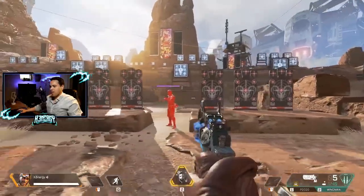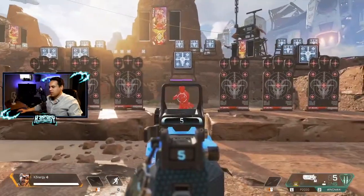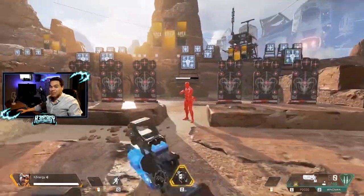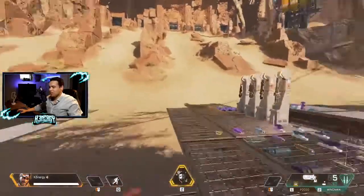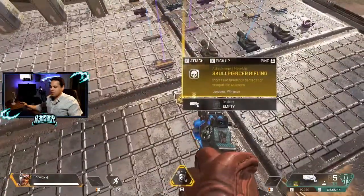So right now we have the dummy here and I have the Wingman. Let's take a look at the normal damage — 45 to the chest, 90 to the head. It's spicy. To make things even spicier, Season 5 has reintroduced the Skull Piercer. Now this was in Season 1.